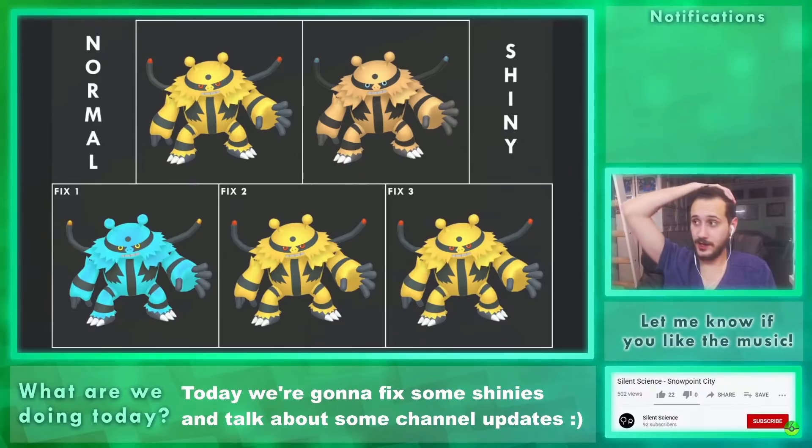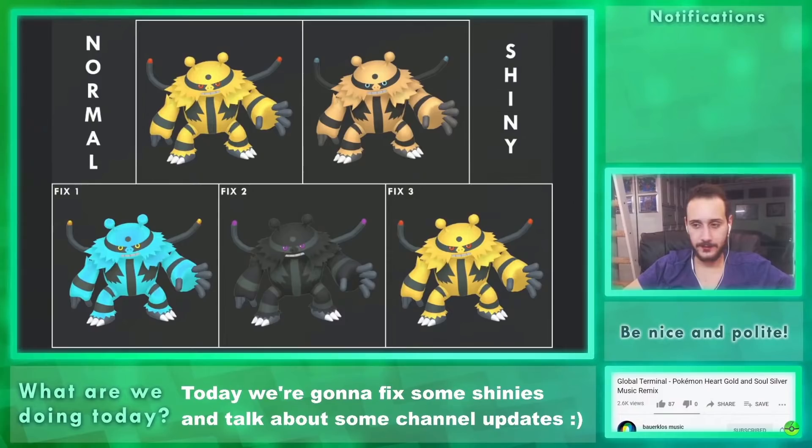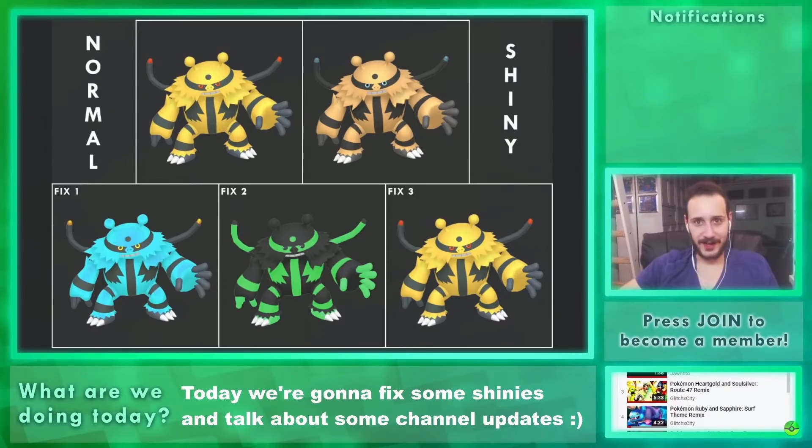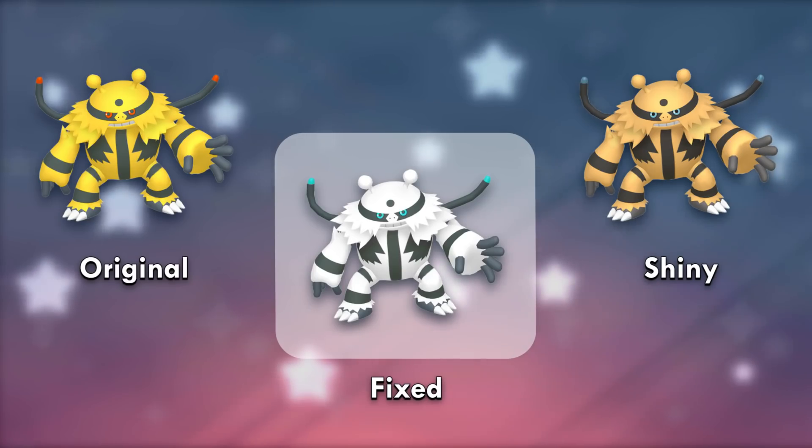Electivire's shiny needs a fix. The first one is what it should have been — we all know it. I played around with an inverse version or a black version, but both ruined its expression. A radioactive one made the most sense. Then I asked the poll if they wanted full black or black and white, and not only did white win, but it won the entire contest. It looks like a lightning god and white tigers, which also have blue eyes.